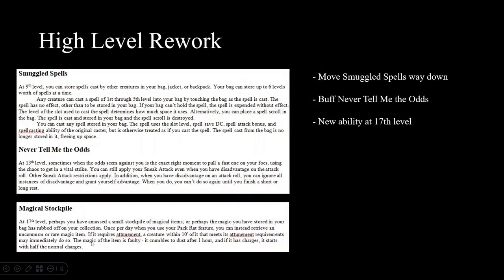At 9th level, take the 17th level Ring of Spell Storing feature and move it there. Getting a ring of spell storing at 9th level is actually an appropriate level to receive a rare magic item — totally fair. At 13th level, I've buffed the disadvantage feature slightly: if you ever have disadvantage, you can ignore all instances of disadvantage and give yourself advantage on that attack. That protects your sneak attack and actually provides a reasonable boost. You could even do a trick shot — close your eyes, give yourself disadvantage, then use this ability to give yourself advantage.